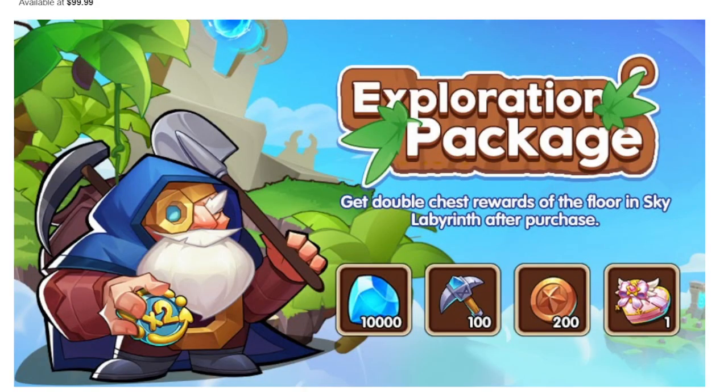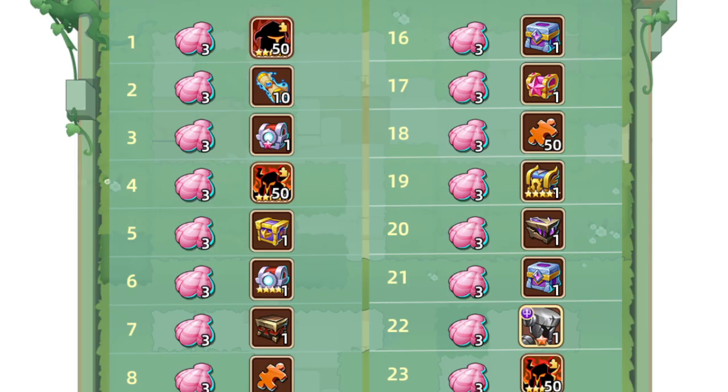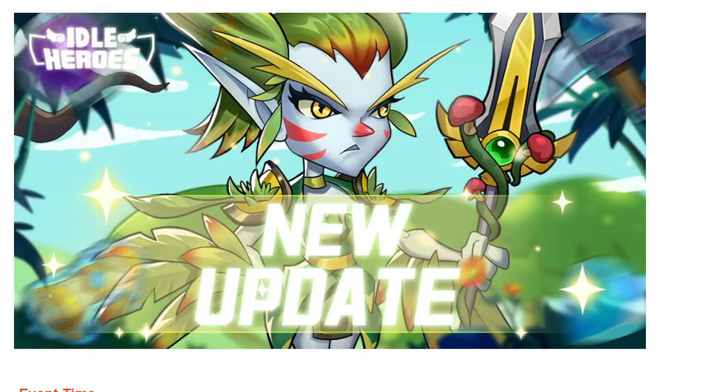To complete all of that you want the exploration package, and also probably a few of the packages for extra pickaxes. If you buy those packages, clear as many levels as possible, and then at the end of the event maybe use some wishing coins to complete your conches up to 150. That's all I got, thank you for watching.